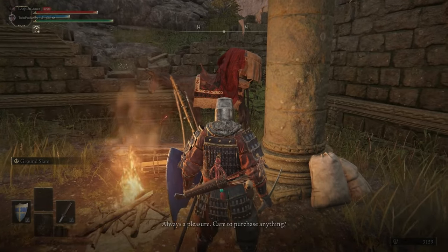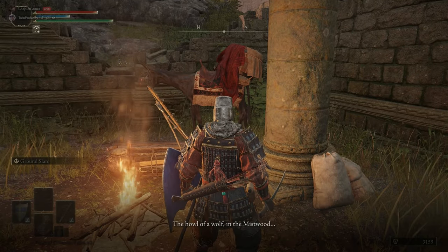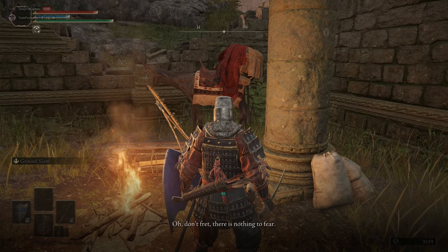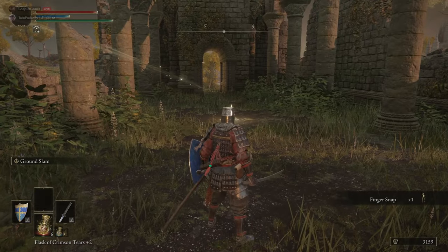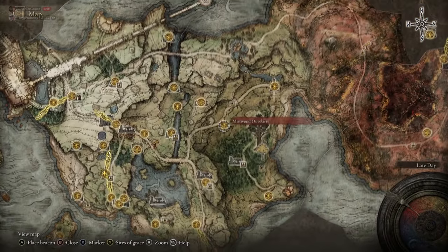We've popped over to Kali because if you ask him about the howling in the Mistwood, he will give you the Finger Snap gesture that lets you go back to the Mistwood Ruins and use the gesture, which will allow you to continue Blyde's quest.